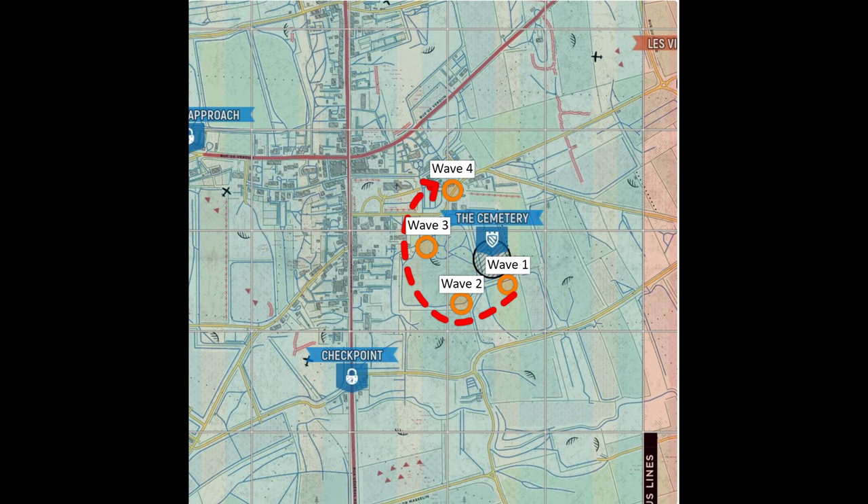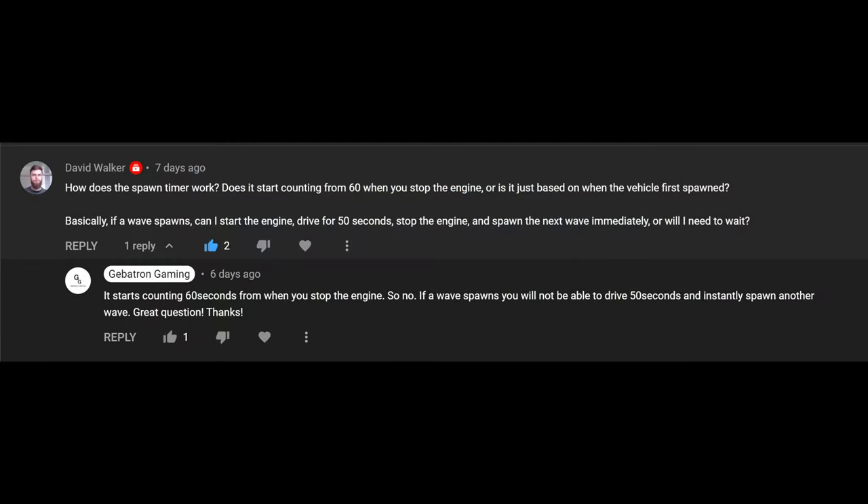The problem was that the attackers would continually abandon their last attack, so even though the defenders were a step behind, they were always able to eventually stop the new attacks. So with a little refining, I think that this spawn-move, spawn-move tactic could be effective. The spawn timer does start at 60 seconds every time you stop the engine, so this guy wasn't spawning a wave, then driving for 55 seconds, and then immediately spawning another wave. He would stop and wait 60 seconds, then move again. Shout out to David Walker for asking about this specifically.